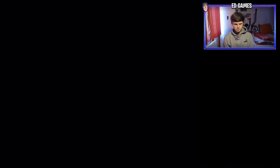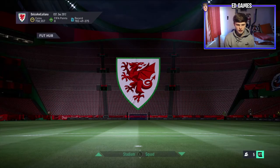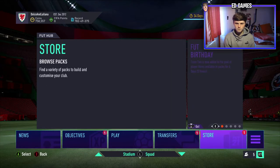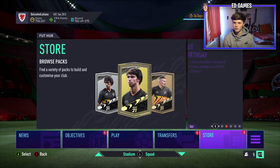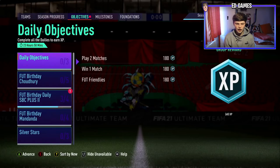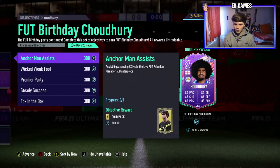The new team should be on screen when we load in. The game looked like it froze for a second but there's the loading symbol. We've just logged straight in — Foot Birthday Team 2 is added to the pool of player items. I'm going to check the objectives and I'll find the tweet on Twitter in a second.